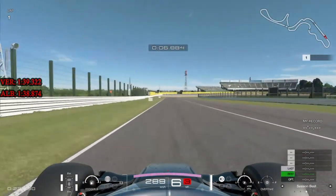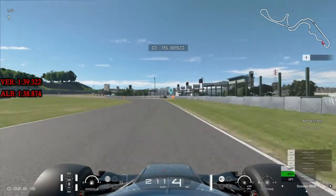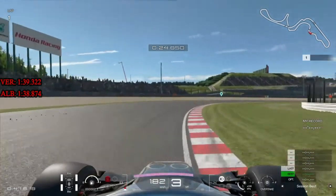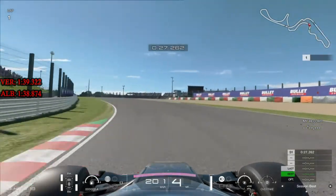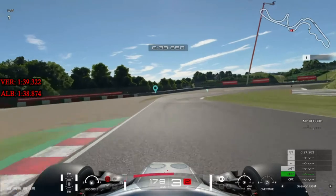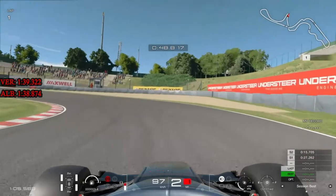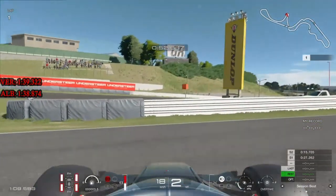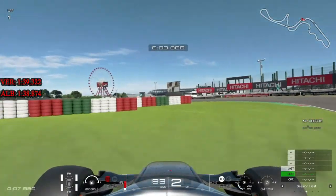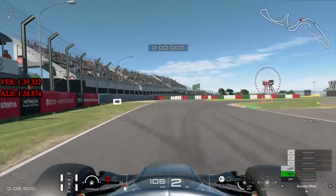Verstappen's and Albon's lap times are on the left, highlighted red to indicate I haven't beaten them yet - I'll change the colours as I get quicker. At this stage I'm just getting in tune with the car. The Super Formula is very difficult to drive - it has a lot of aero push, meaning when you turn the car tends to go straight as the downforce inhibits rotation. We spin out at the hairpin on the first go, so we go again.